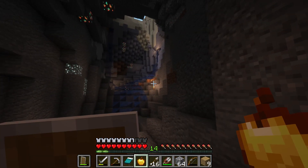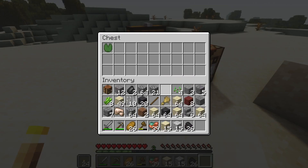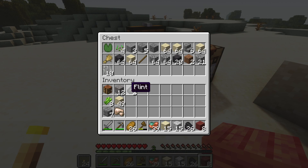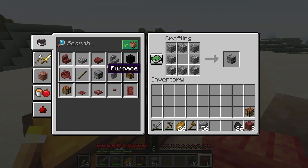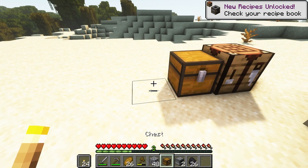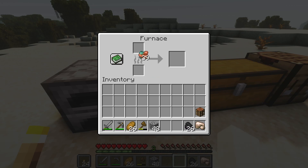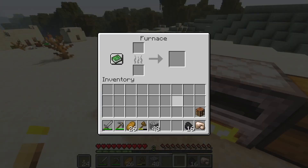It was finally time to ascend from the cave. The sun shone brightly overhead and it took a moment for my eyes to adjust. I reached the top of the hill and placed a chest to store my items. I then crafted two furnaces for any smelting needs down the line, as well as another chest to expand my storage space. I placed the chest and furnaces and began smelting some copper and iron.